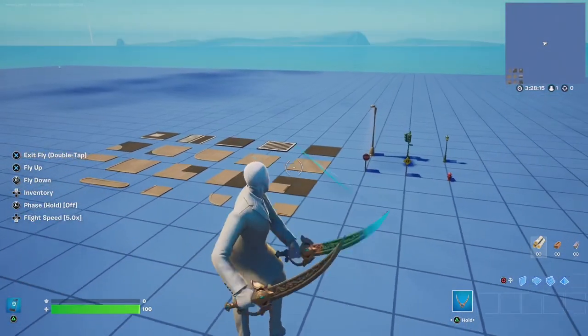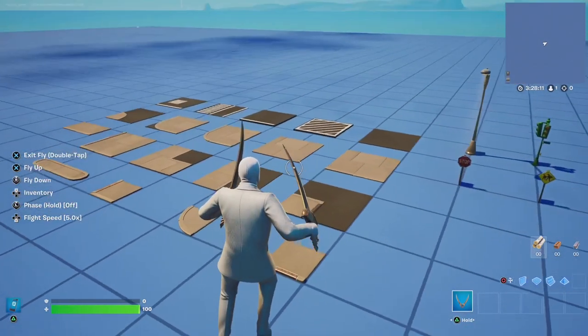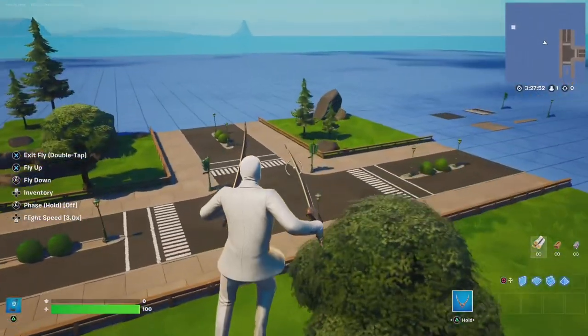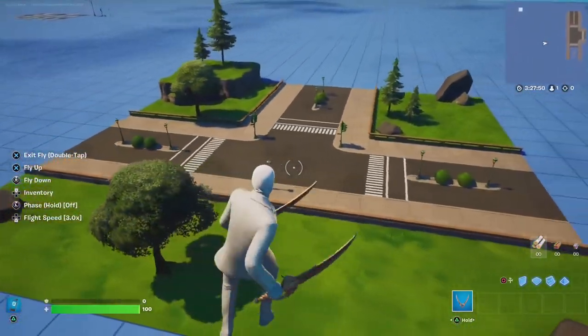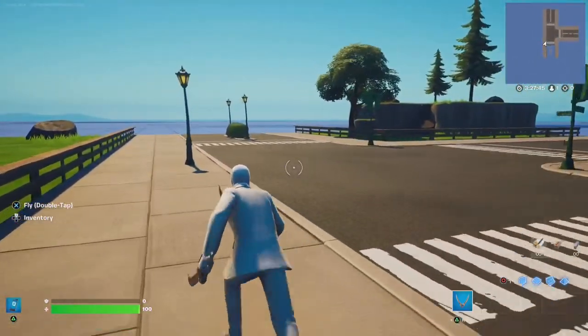Now that you know where to find these new road pieces, I've made a few examples of how you can mix these pieces together, so let's take a look. Here is the first build — it's a simple road design along with some basic deco, and some nature and terrain to really show you how it would all look together.